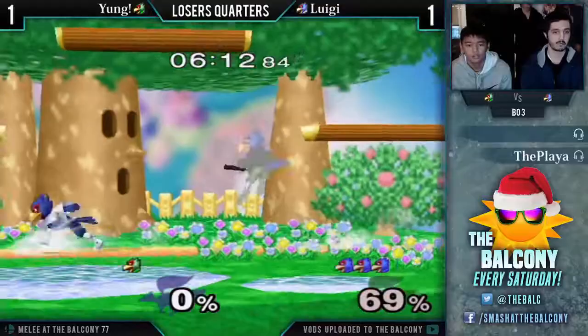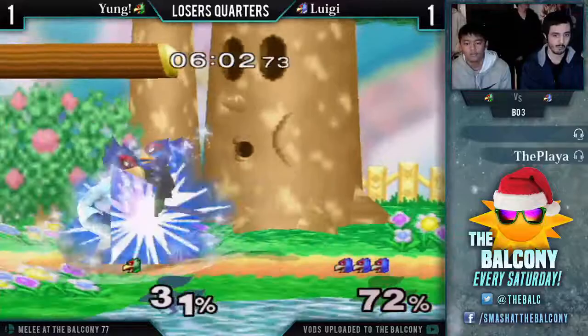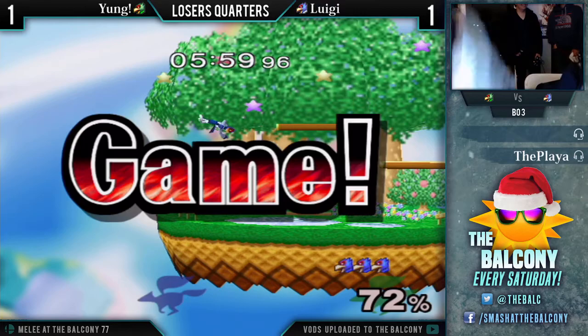Young on the ropes — but we've seen him clutch out last game. Luigi controlling the pace, getting stage advantage. Nice tech chase. Young with the SD — that intentional SD. Good stuff for him in game two. Melee is pretty stacked, but PM is stacked as well. That's some good stuff for Luigi. I actually have never heard of that guy Luigi before — that was a pretty good introductory set for me to watch. He's a very solid Falcon.